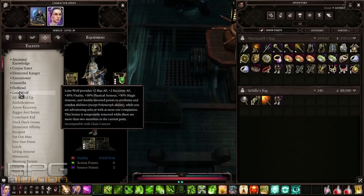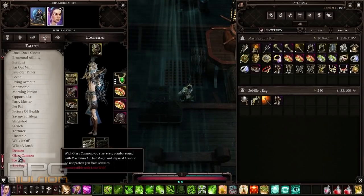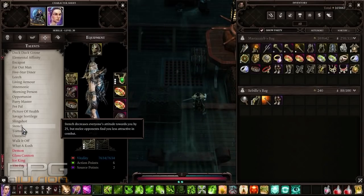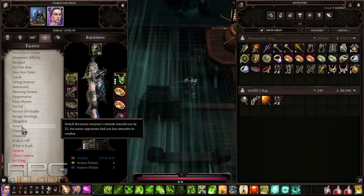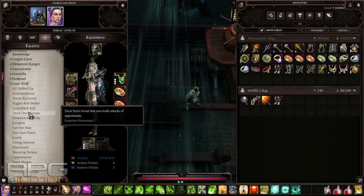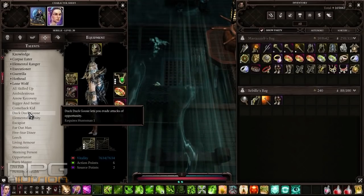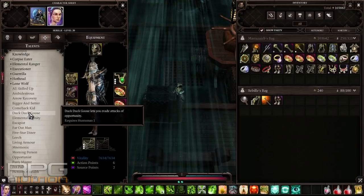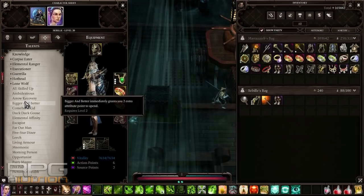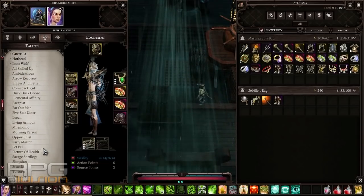On tactician mode, where I'm playing at the moment, you'll almost kill them with one shot. Hothead to increase that critical chance and get more accuracy — accuracy is really important, you don't want to miss with your arrows. And obviously Lone Wolf. If you're not playing solo, remove Lone Wolf and get something like Glass Cannon. Stench is usually good but considering how many escape routes we have with this build, it's not that necessary. Duck and Cover as well — useful in general but we have so many ways to escape. Typical ones you can always go for: All Skilled Up, Bigger and Better, Comeback Kid, Living Armor.